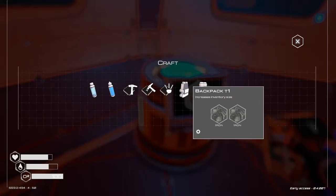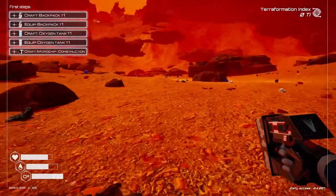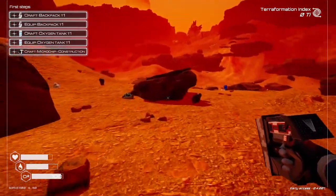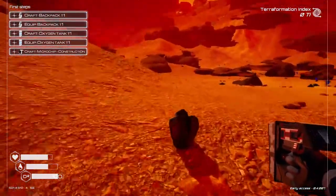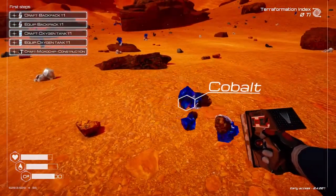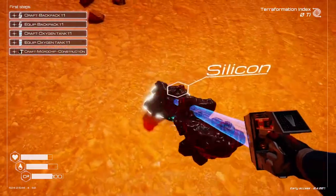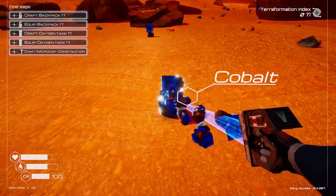We go in here to craft. We can make a backpack tier one with iron. Then we need cobalt and iron and magnesium for the tank. Let us go. As you can see, there are resources scattered all over the area. There's different things like iron here. We have ice that we can get. Magnesium. I'm gonna go around and gather some stuff. We got the cobalt.